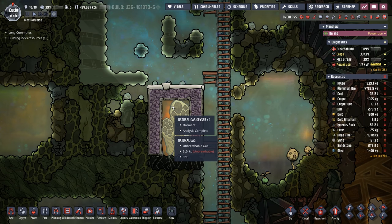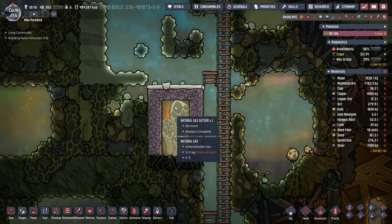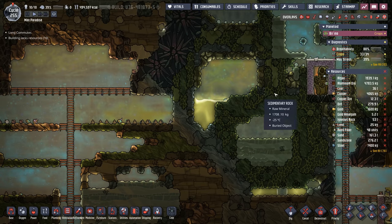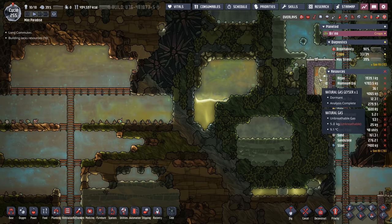We've also temporarily closed in this natural gas geyser. We are going to be tapping into it when we start building our power plant, because the first power we're going to get into is going to be natural gas.